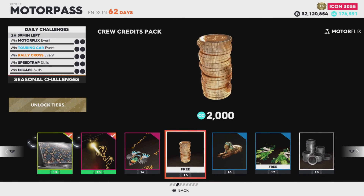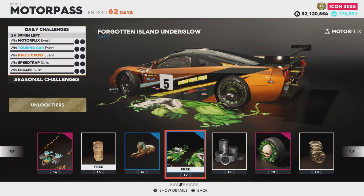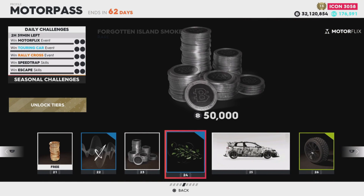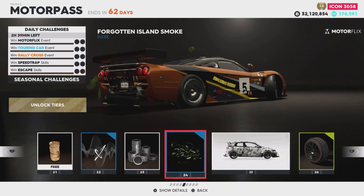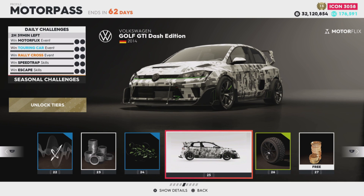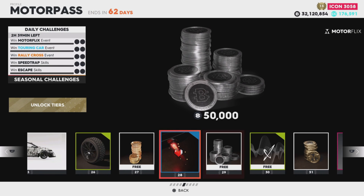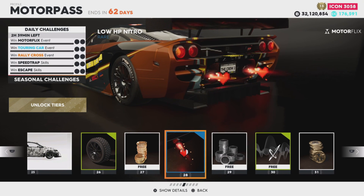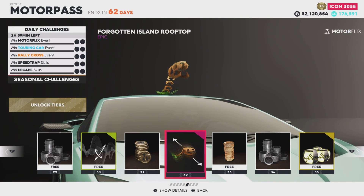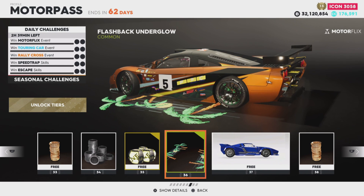We got 2,000 pyramid credits and a rooftop - what the heck, that's cool. Got some green leaves tire and wheel, that's groovy. Got some sounds and an island smoke. Island Boy! We got the Golf GCI Dash Edition - that one's pretty cool. I like the digital camel tires. Wait, did the hearts actually pop out? Oh my gosh, that's pretty cool.